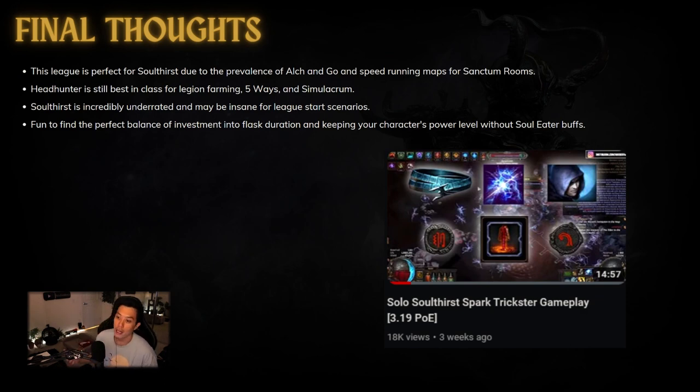I do like Soul Thirst and trying to find that perfect balance between flask duration investment and keeping your character's power levels up — so outside the Soul Eater buff, your character can still function. Headhunter is in a really bad state compared to last league and Sentinel league. We'll see if GGG throws a bone, but currently I'd say ditch the Headhunter for general mapping and consider Soul Thirst if your build scales well with attack and cast speed. Thanks for watching — I hope you find more mirrors, divines, and Magebloods. See you next time!